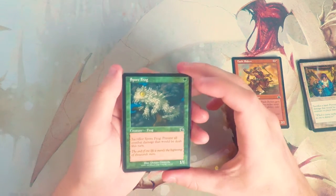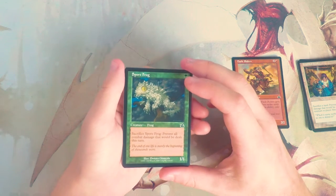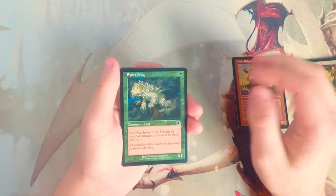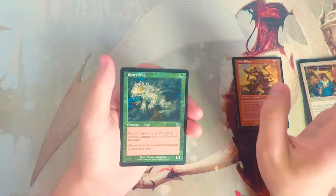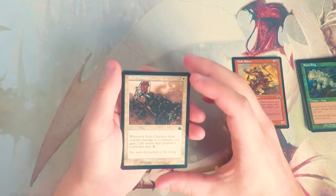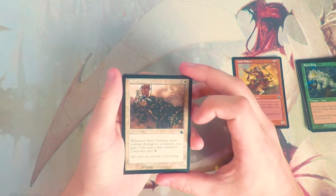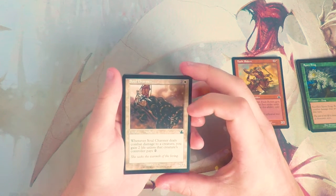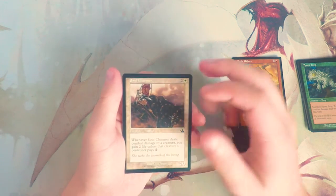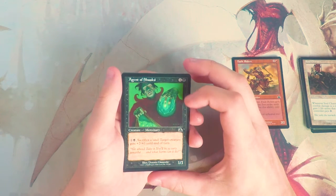Spore Frog — one of the weirdly more expensive cards in the set — is a 1/1 for one green: sacrifice it and prevent all combat damage that would be dealt this turn. Not a good card in draft. The reason it holds some value is that it combos in Commander. Cool card but definitely not one I'd want to pick. Soul Charmer is a 2/2 for two and a white: when it deals combat damage to a creature, you gain two life unless that creature's controller pays two. This is sort of really bad lifelink on a 2/2 for three. I don't like that — pretty bad.